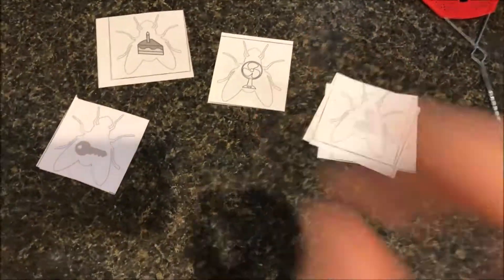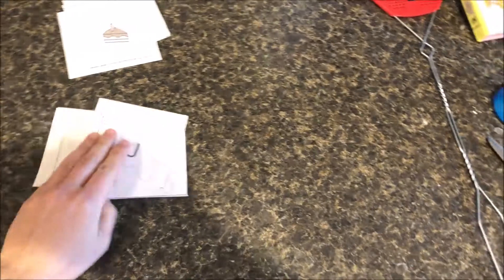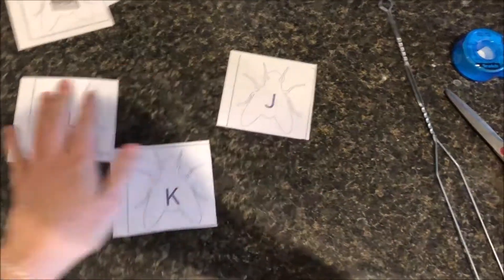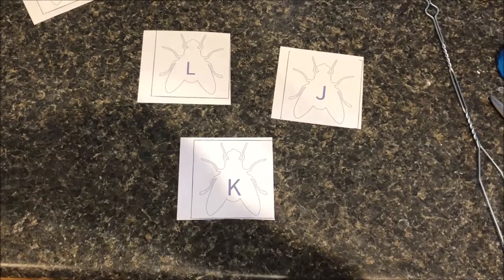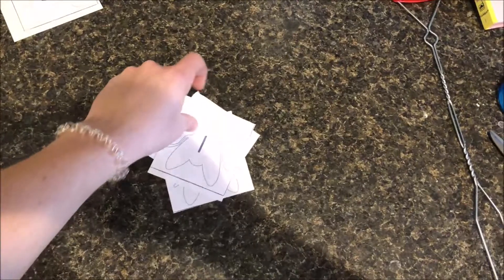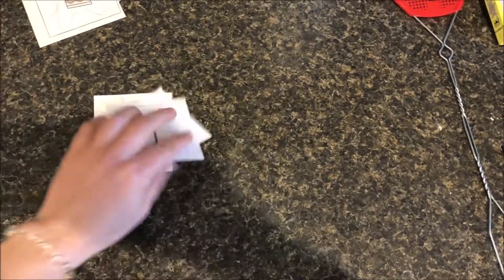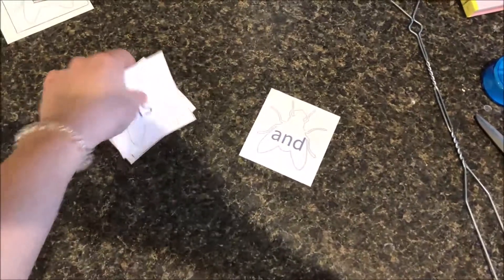In the document I have attached below, I also have this game ready for uppercase letters. If they need practice identifying those letters, you can say 'which fly is the L?' or 'which one is the J?' You can also do it with lowercase letters, or I have some sight words that they can smack with the fly swatter.